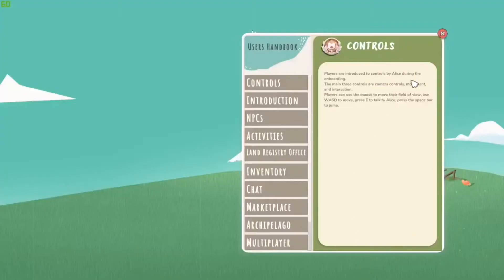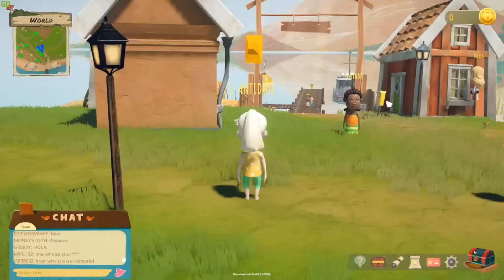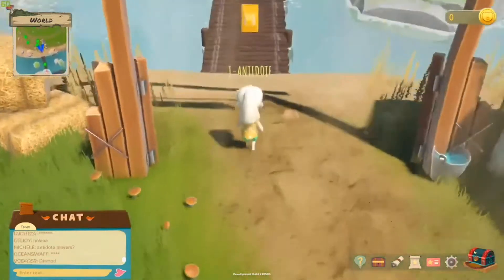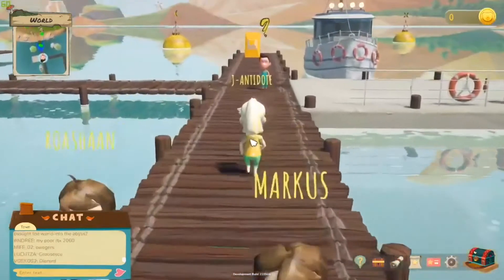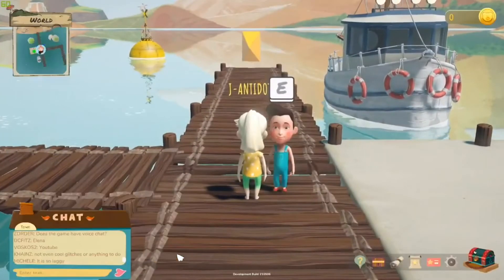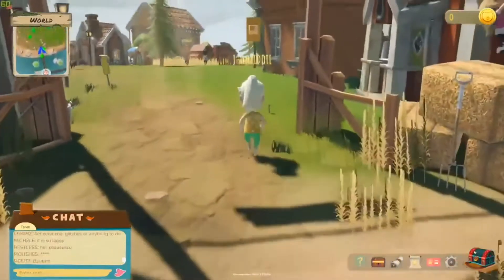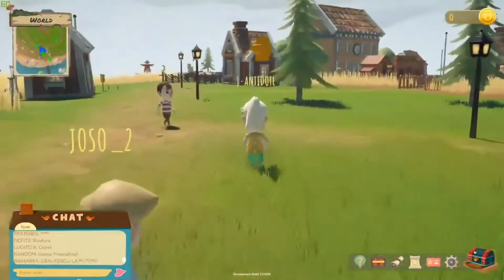ALICE is an ERC-20 token that is the native governance coin of My Neighbor Alice. Alice uses proof of work to secure its network. Using ALICE, you can purchase in-game assets, lands, and avatar skins. As an ALICE token holder, you can participate in the governance process through the community council. The council works by proposing improvements, voting, and deciding the budget. The council also takes decisions about the allocation of revenue, game development, and growth. You can also use these tokens to earn staking rewards, therefore supporting the ecosystem.